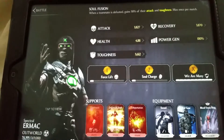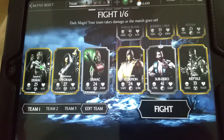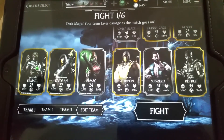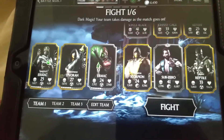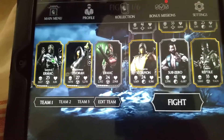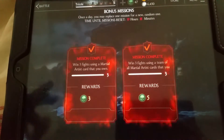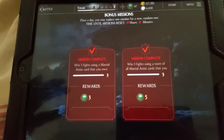In order to get these cards, you can get them through Test Your Luck, or through the alliance packs, or when you buy the combat or card pack. Utilize them as much as possible, as well as completing the bonus missions as much as possible to get yourself as many souls as possible.